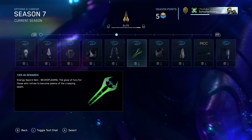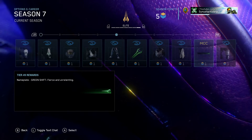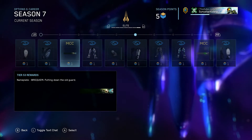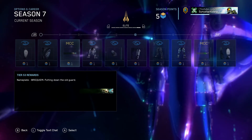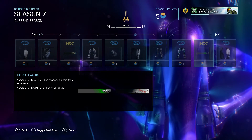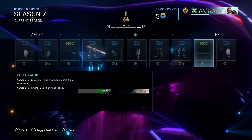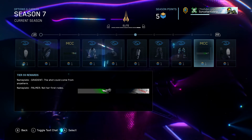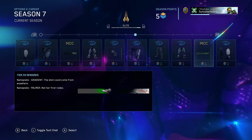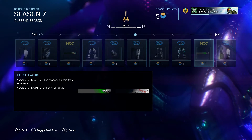We got the Necroplasma Energy Sword skin, and to go along with that skin we have the Green Shift Animated Nameplate. Requiem — spelled with a W. We got two nameplates on this tier: Gradient and Palmer. I believe Gradient is the one on the left, looks like a Halo Reach pistol. And of course Palmer, referring to everyone's favorite character, Sarah Palmer.